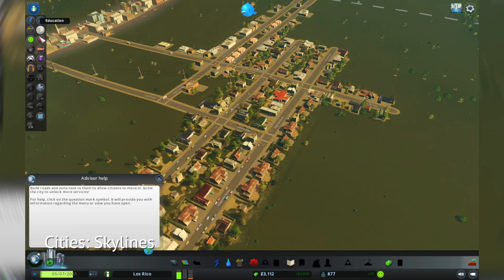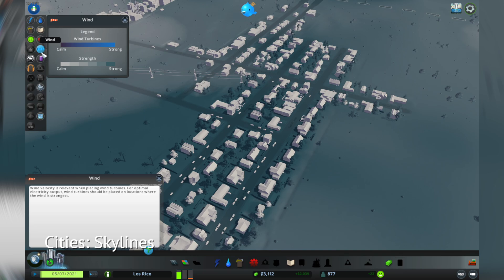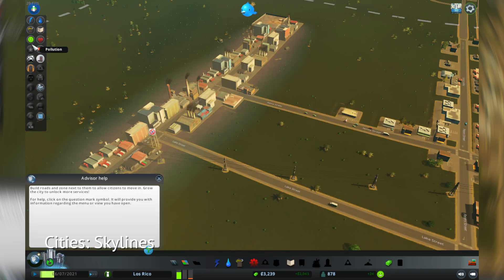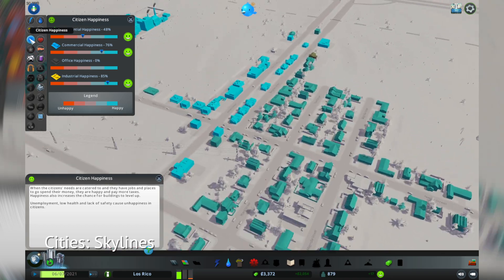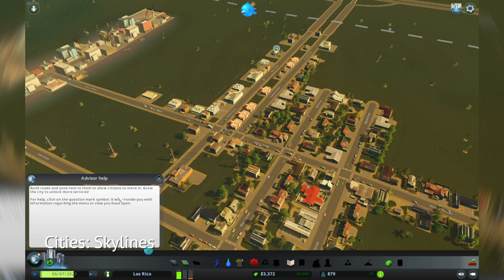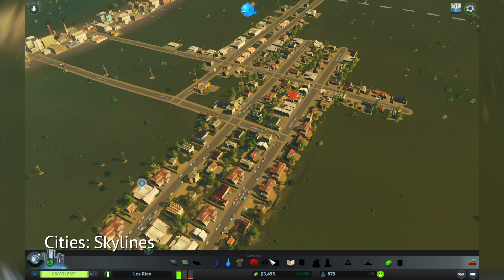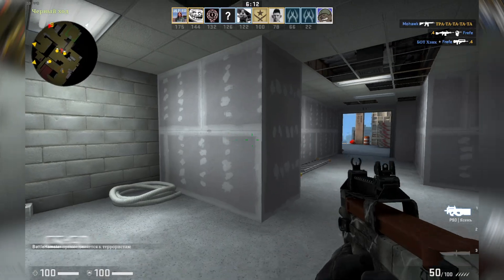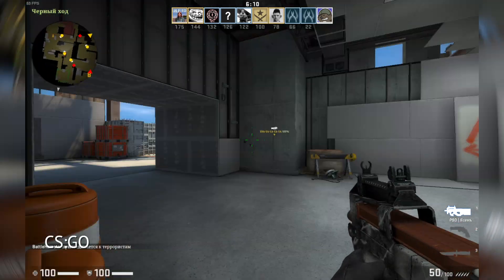Cities Skylines: at native resolution and low graphics settings you can get a stable 30 fps, and you can't increase it up to 60 fps — the game doesn't allow it. But I think this is okay for this type of game, like a building simulator.